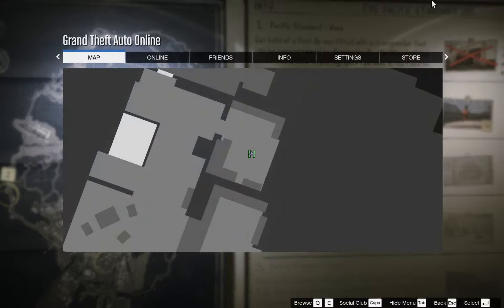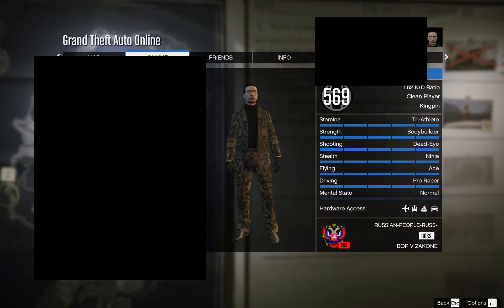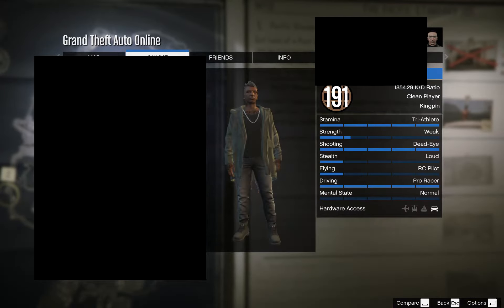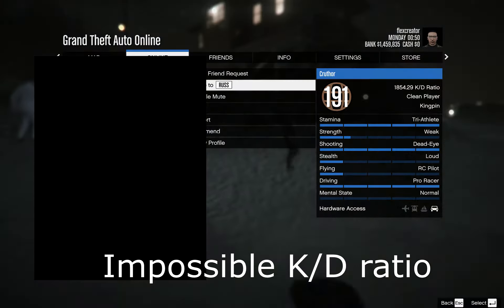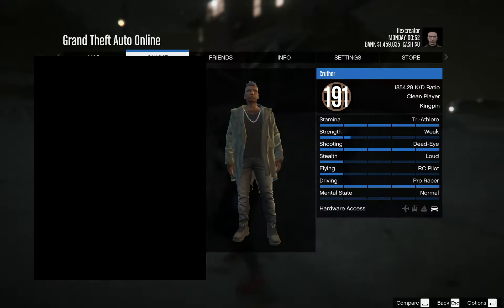Hackers shouldn't be able to kill you in your own apartment. Get to the player list, scroll it, and pay attention to the kill/death ratio. This guy is a hacker — hackers are expected to have a high kill/death ratio because they are constantly in god mode.